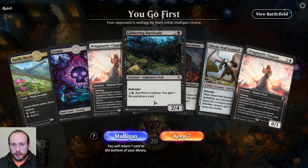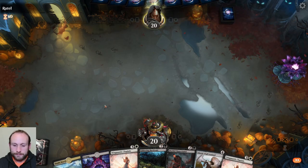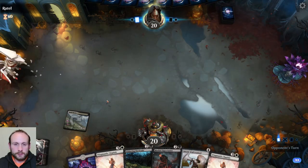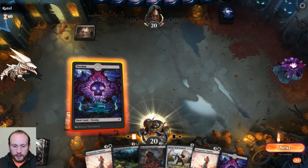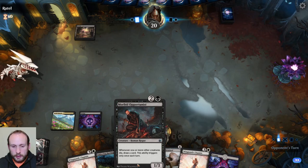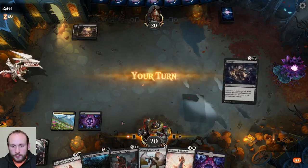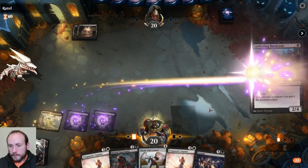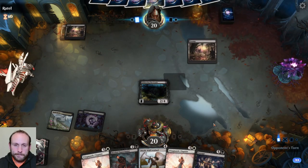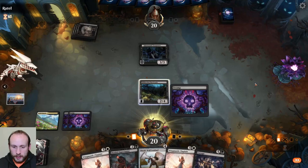I would really like to have at least a third land. Very risky to accept it, but let's do it anyway. There's a third land — perfect. Barricade first, probably, then Opportunist. I'd much rather they kill the Barricade if anything, so put that out first as a target. They want to kill it — no, they've got Trespasser. Okay. Make sure we cast a spell every turn then.